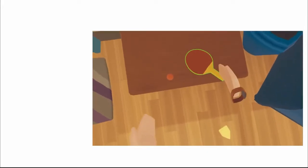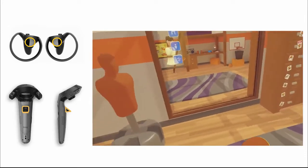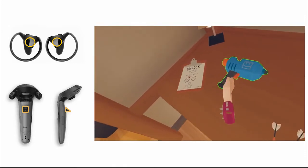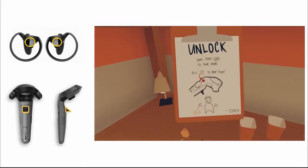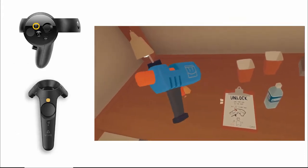To pick things up, use the trigger. Some items will require you to hold down the trigger the whole time that you want to hold something, like a water bottle. Other items, like weapons and guns, will bind to your hand. The trigger will not drop the item in this case, so use the upper menu button to drop the item.